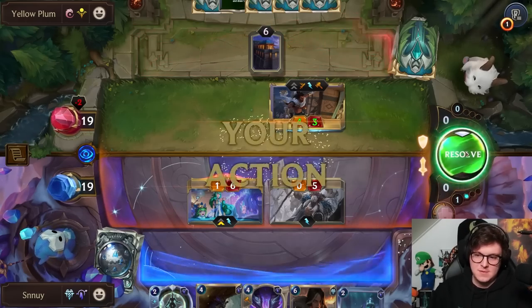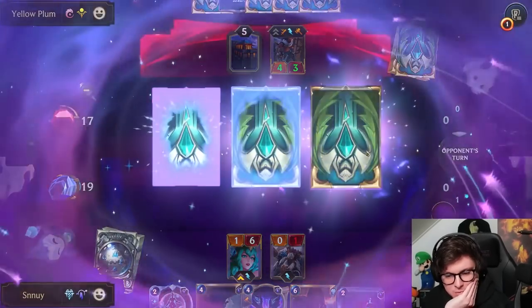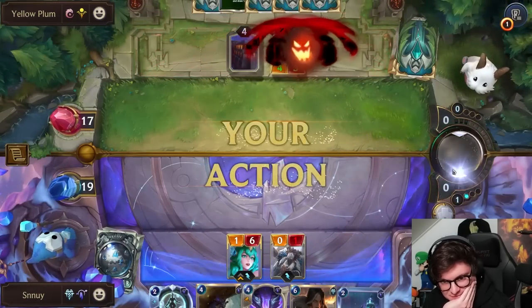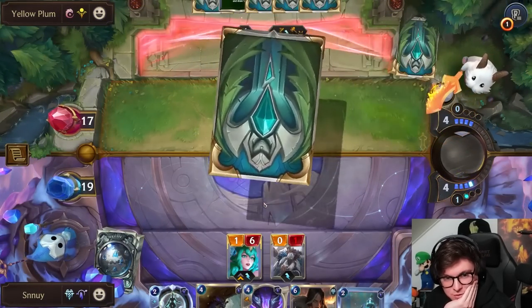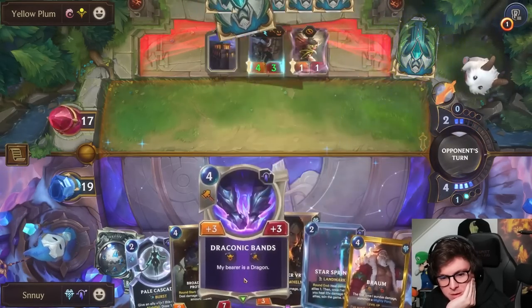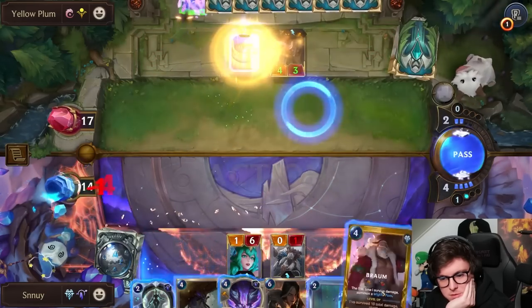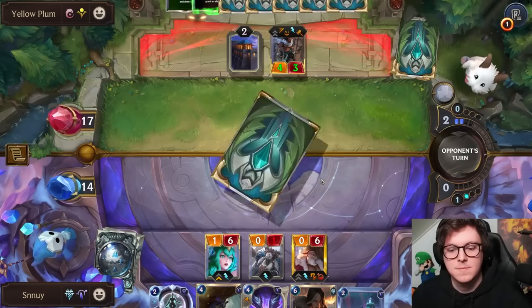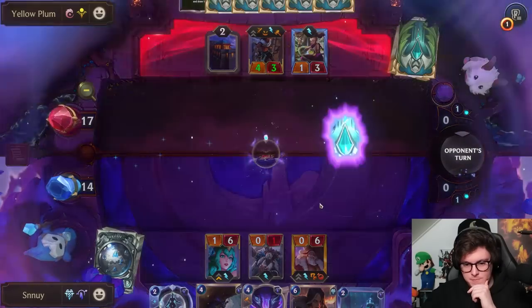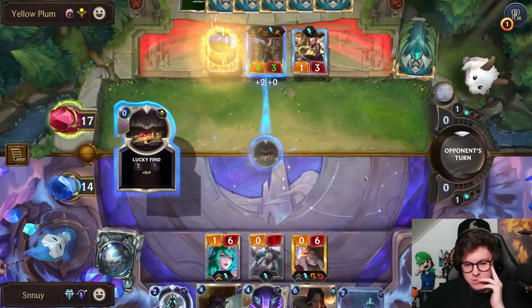That's the curve — Akshan into the swinging lathe is going to be a little bit painful for us. And it gets Fearsome. I mean, we have the Draconic Bands, we can set them up on Soraka maybe. Oh wait, what if we just play Braum? We can play Braum and then the Draconic Bands on Braum. We have enough mana for Draconic Bands and Starspring next turn, so that could be pretty big.